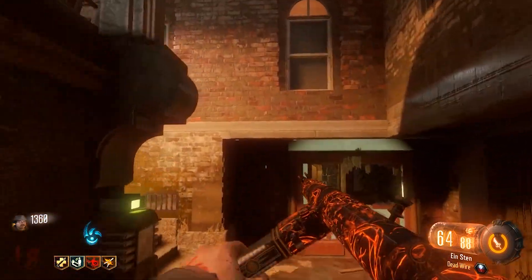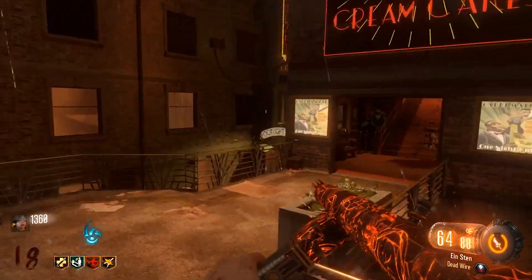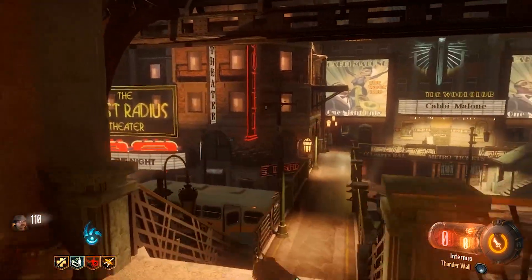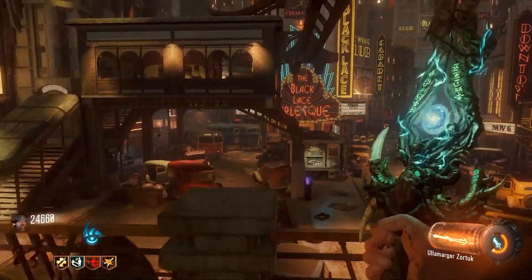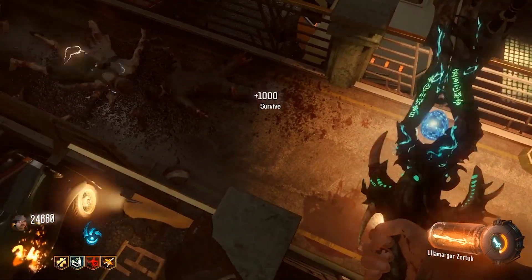Anyways, once you have the guns that you want and your sword is charged up, head to the Footlight District. Head up the stairs near the perk and continue following the path that I'm showing on screen right now. Open up this door and head to the pillar in the middle of this area. Then stand in the opposite side of where the pillar is. Jump and do the Grand Slam ability with the sword and you should make it on top of the actual pillar.